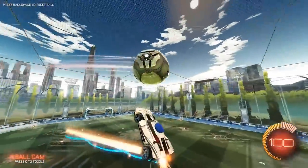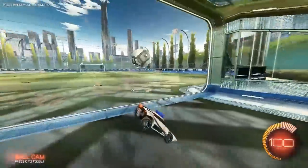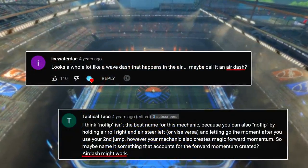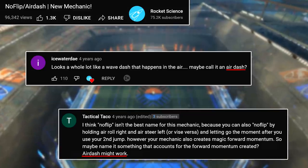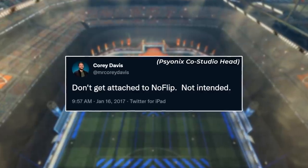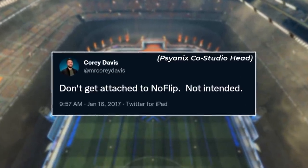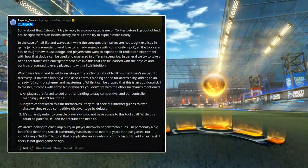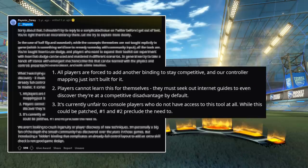Commenters on the YouTube video also suggested another name for this move: the air dash, which halfway dead eventually added to the title of his tutorial. But the excitement quickly died down the next day when Psyonix dev Corey Davis tweeted 'Don't get attached to no flip — not intended.' In a lengthy Reddit comment, he explained that mechanics giving competitive advantages while hidden behind obscure button configurations went well beyond the player discovery and ingenuity they wanted in the game. Thus, the dodge binding was patched out.